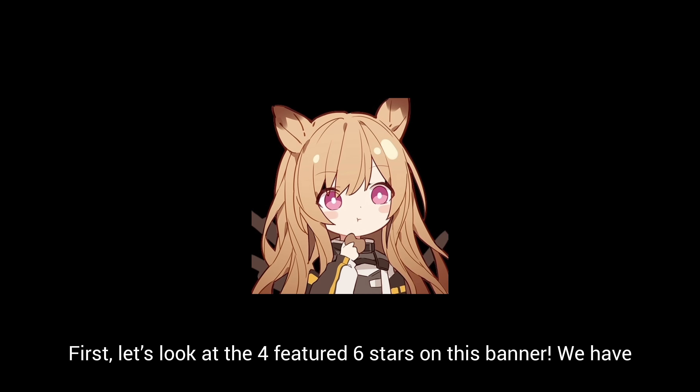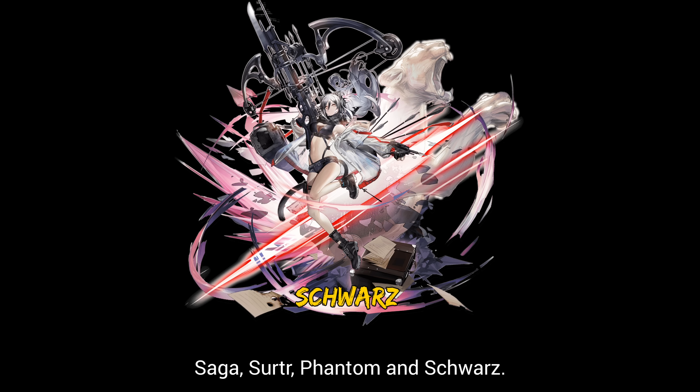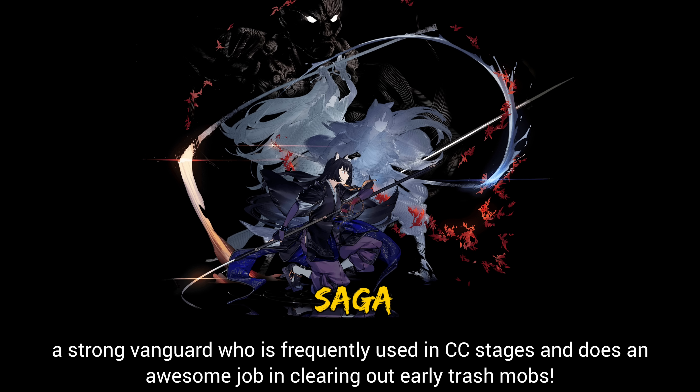First, let's look at the four featured six-stars on this banner. We have Saga, Surtur, Phantom, and Schwartz. Saga is a pioneer vanguard who specializes in providing DP with her skills — a strong vanguard who is frequently used in CC stages and does an awesome job clearing out early trash mobs.